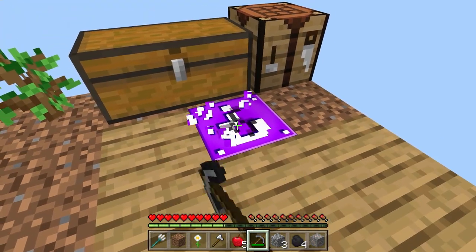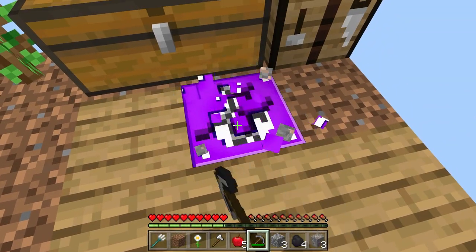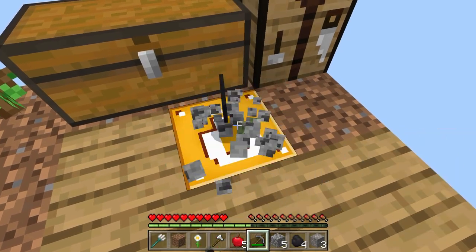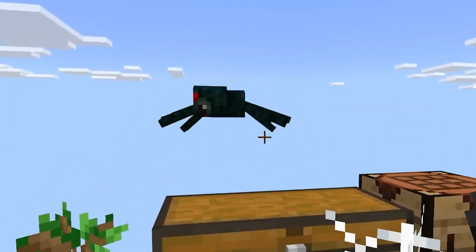A little purple one - hopefully it's not bad. An enchanted book - unbreaking three. This is what I'm talking about. Another one - bane of arthropods five. We got another one - respiration three. I don't think we're going to be really swimming underwater here. Hello - you're stuck, aren't you? Get out of here.